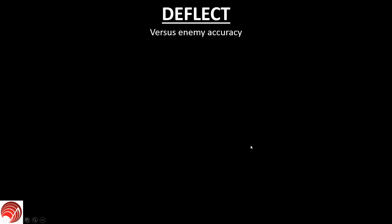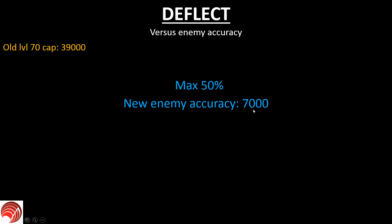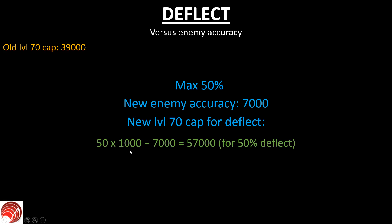Next up is deflect. Deflect has to overcome enemy accuracy. The old level 70 cap for deflect was 39,000. Deflect also has a maximum of 50 percent. The enemy's accuracy is 7,000. The new level 70 cap for deflect is: 50% times 1,000 equals 50,000, plus the enemy accuracy of 7,000, giving a total of 57,000. At that point you have 50 percent deflect — the same percentage as before. Also, all deflect points below 7,000 don't add anything; for example, if you have 4,000 and equip an enchantment that gives 1,200 deflect, it makes no difference.